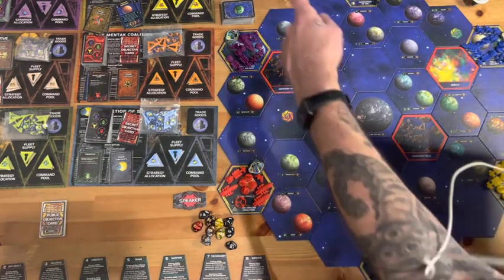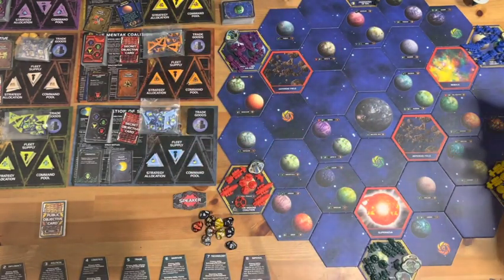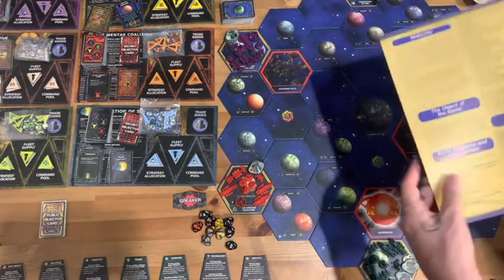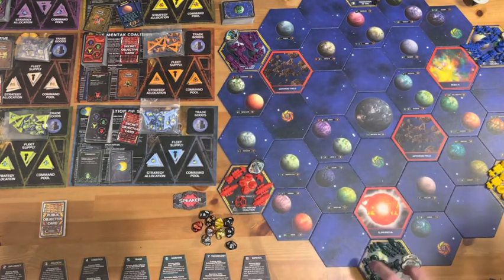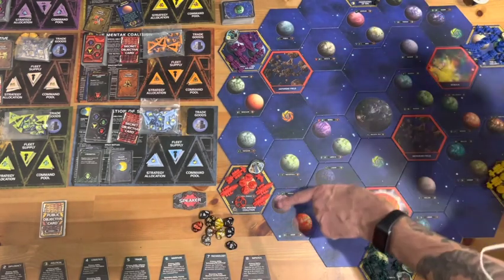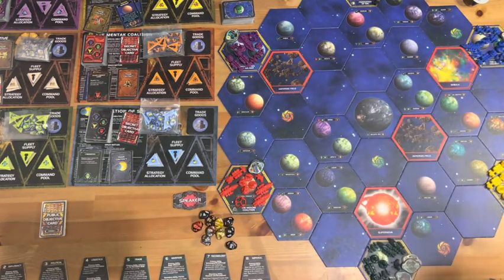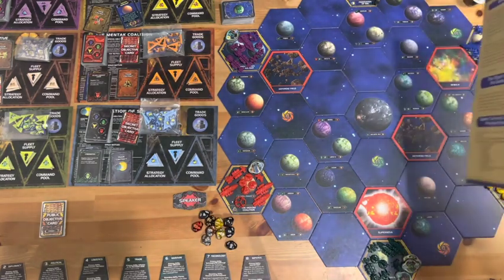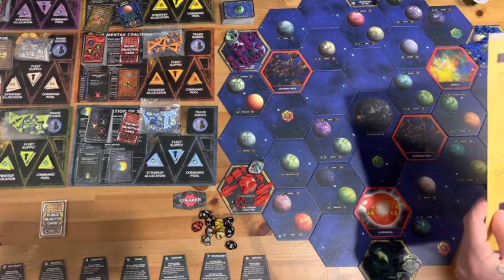I'll read through the race backstories, maybe on each turn, and cycle through those for gameplay flavor. Some races have one planet - Mentak and Federation of Sol. Some have two - Nawala Collective and University of Jolnar. The Iksja Kingdom and Haqqan Emirates have three planets, which helps them. We've got control markers set, different ships per the command card, and our strategy allocation, fleet supply, and command pool cards set up.